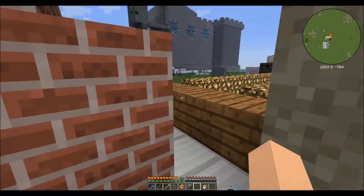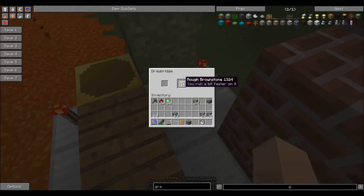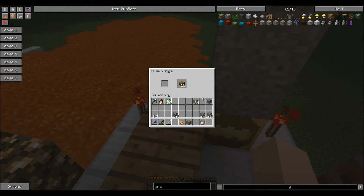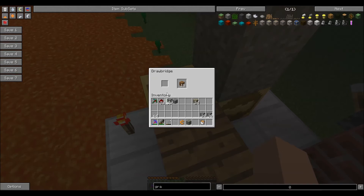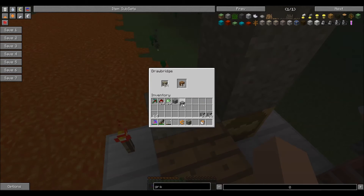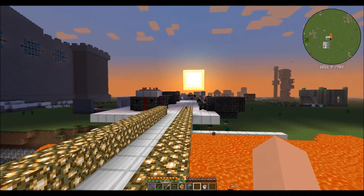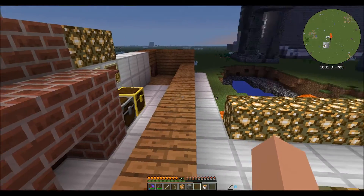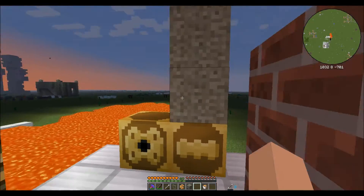The drawbridge will extend until it meets another block or until it goes 15 squares. I put 30 blocks in there and it used 15 of them. These look conspicuous, so if you want to disguise them, you can put a block in the side and it will become whatever block you put in there - gravel, or even the same material you made it from. As the sun sets, you can see that the glowstone in the drawbridge actually lights up - they are real glowstone blocks.